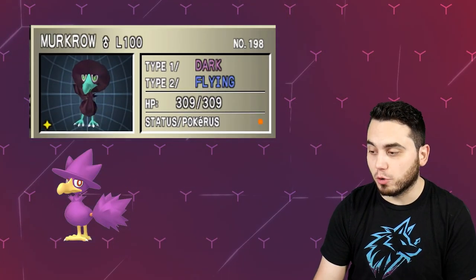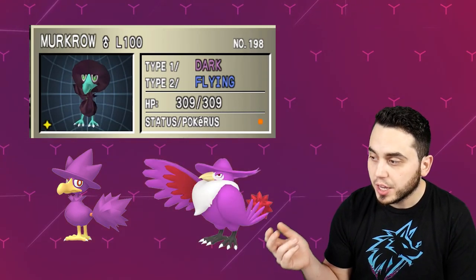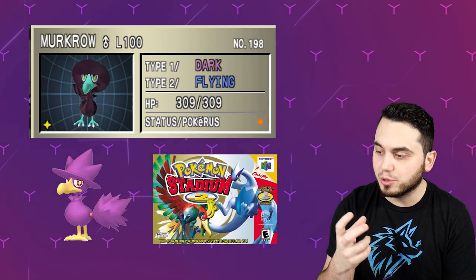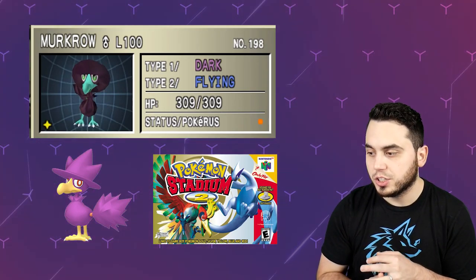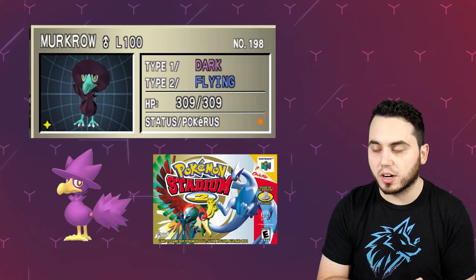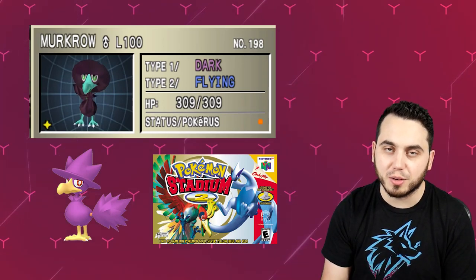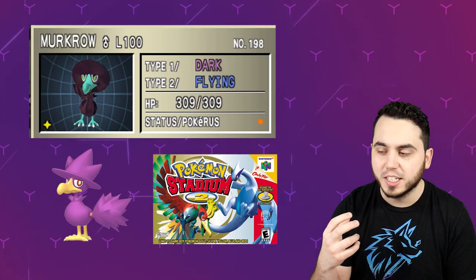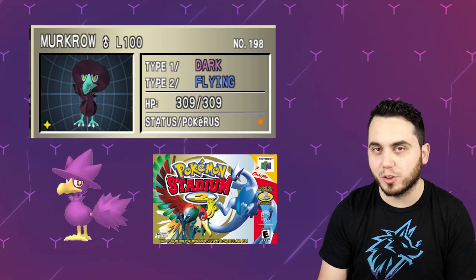Here's one that is again very different — Murkrow, known for being incredibly purple, which follows its evolution line as Honkrow is very purple as well. But this Murkrow from Stadium 2 has a teal beak as opposed to kind of a yellow beak and yellow feet, and then it has a very purpley darkish color — a much darker color — and its eyes also match that beak. I would say I prefer the current Murkrow right now; I think it's a little bit more realistic because a teal beak is kind of weird. So this is one where I actually prefer the current model.